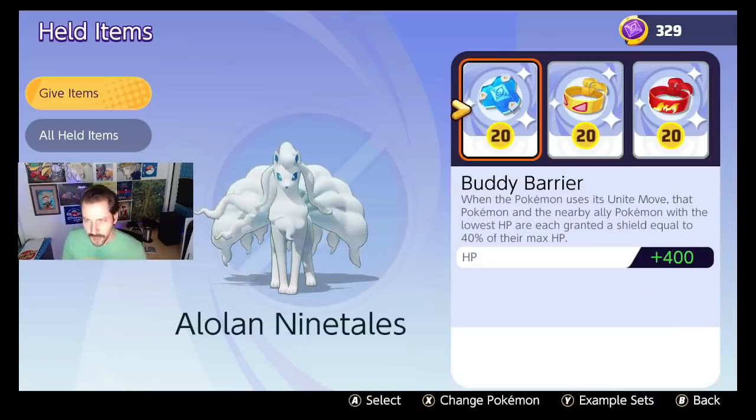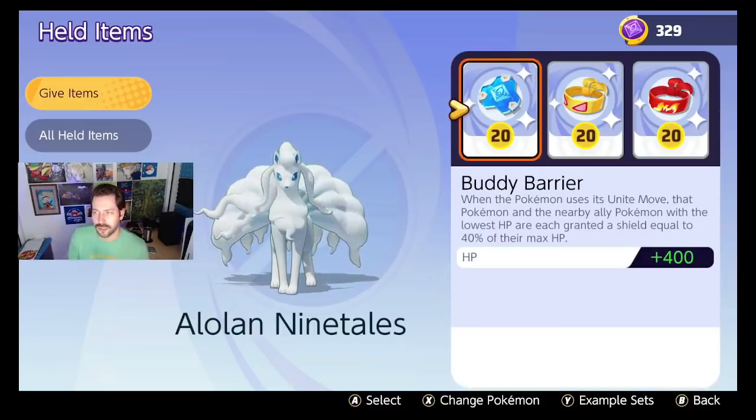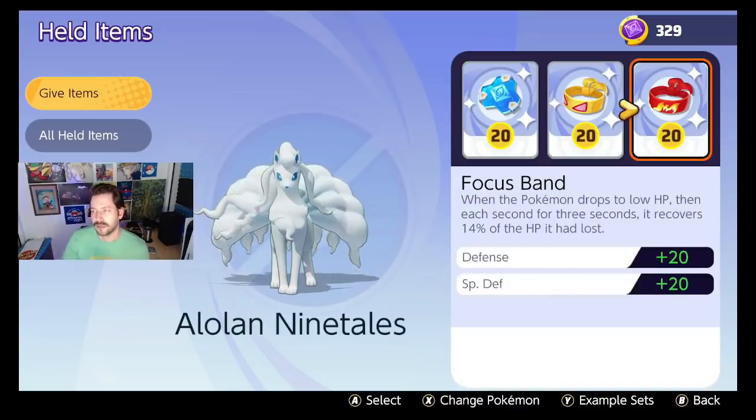Alolan Ninetales: Buddy Barrier for obvious reasons. Focus Band to keep yourself alive — people like to dive on you. But when you're in that Aurora Veil with a Focus Band and you're a little chunky from that Buddy Barrier, you're in good shape. You get so much mileage out of the Muscle Band with Alolan Ninetales because you're basic attacking everyone all the time. I love this set.